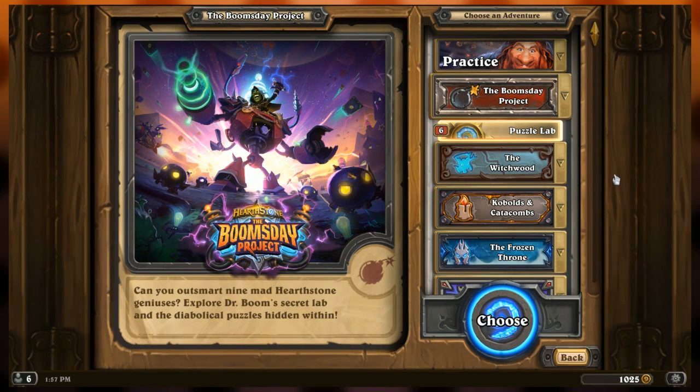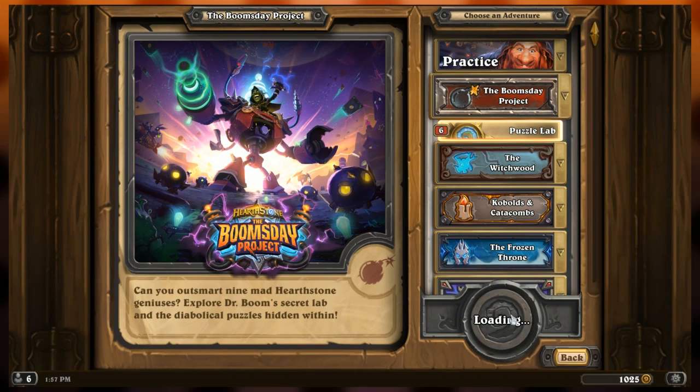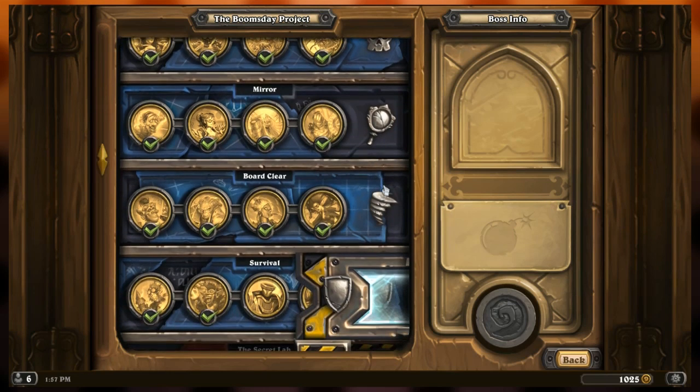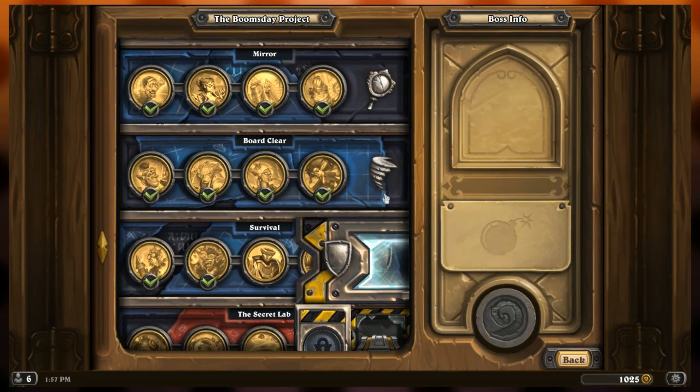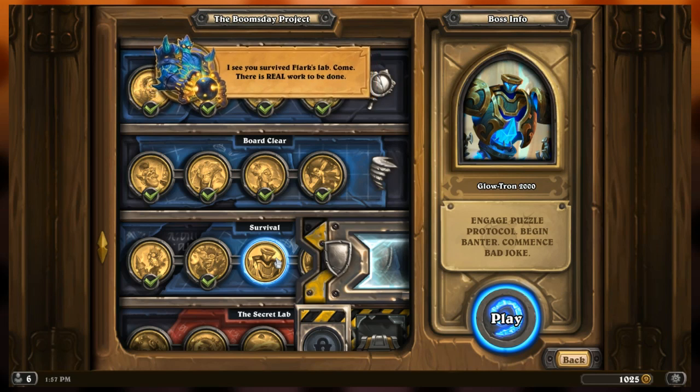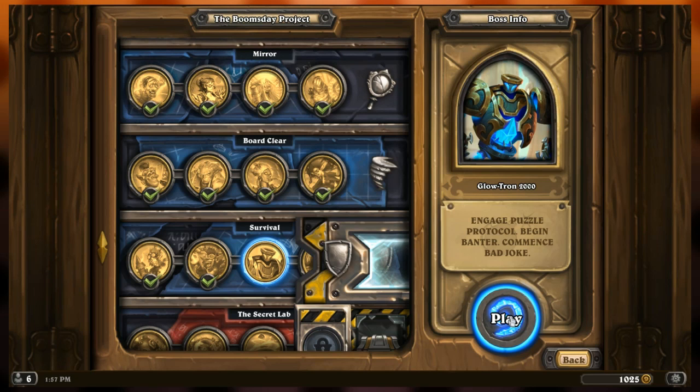Alright adventurers, welcome back to All Play. We're here with more Hearthstone and we're doing more of Dr. Boom's Boomsday Project Puzzle Lab. We're in the last half of the survival wing. Remember, the point of the survival wing is to survive the next attack - you need to be at full health. Let's get started with the third challenge.